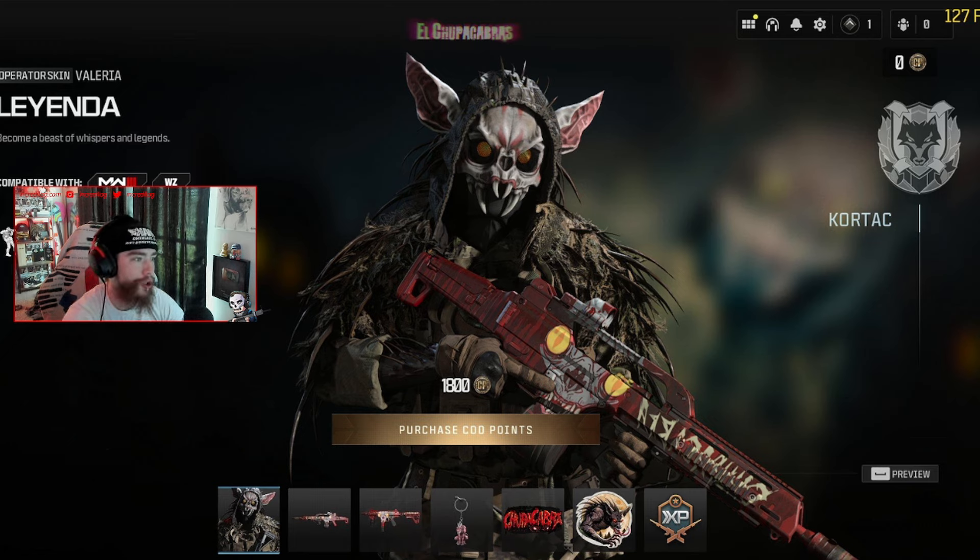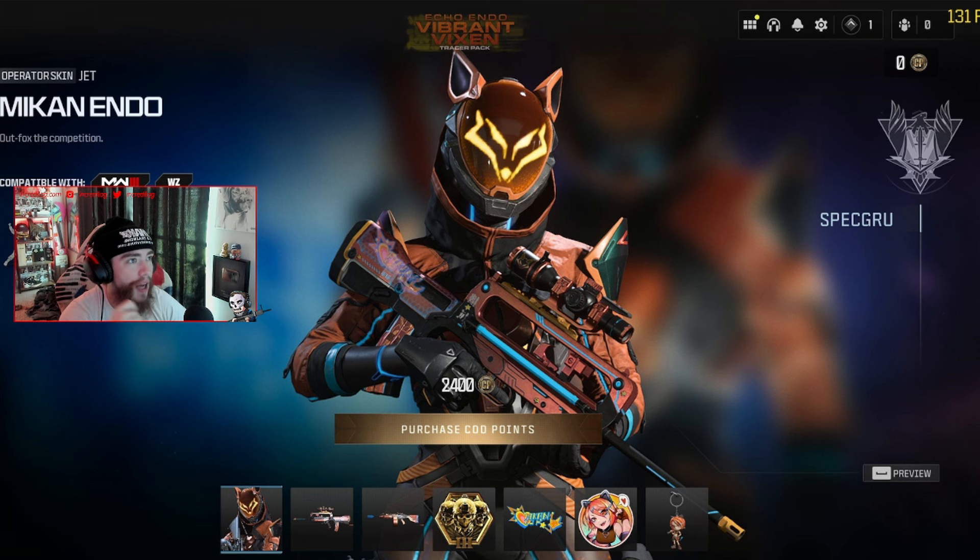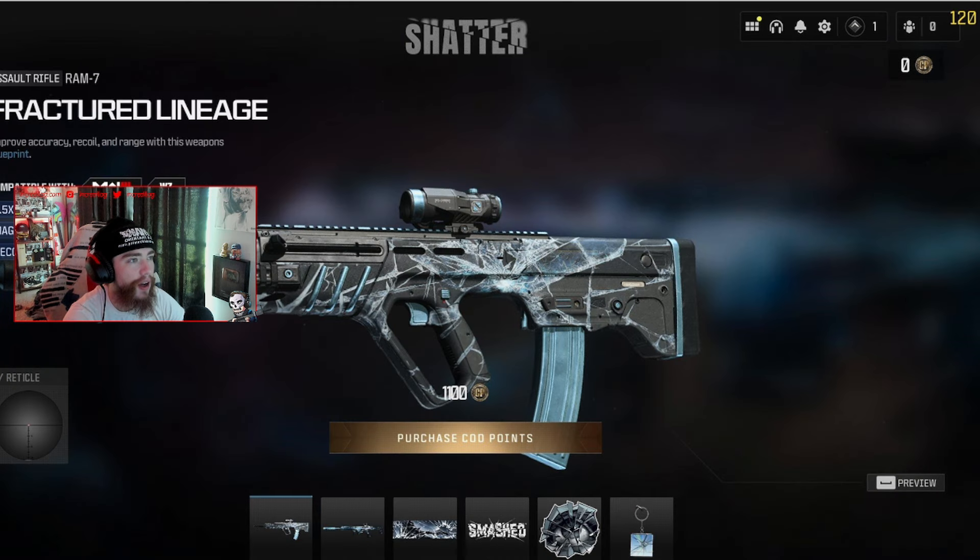Look at this — the El Chupacabra bundle. It's like a scary bat bundle. Then we have the Echo Endo Vibrant Vixen tracer pack, which is like a futuristic fox-themed bundle.